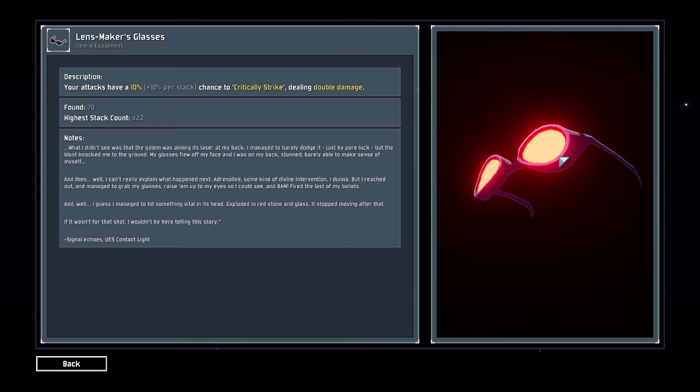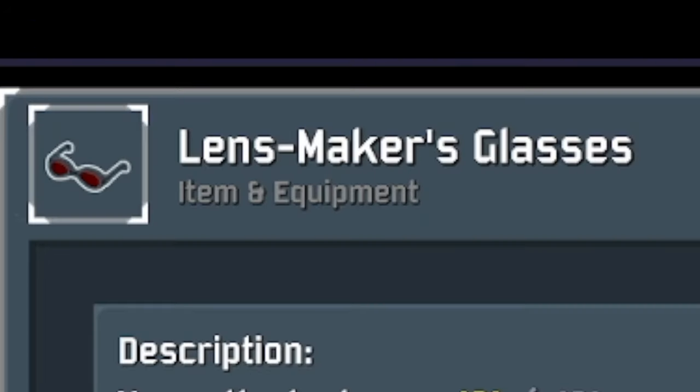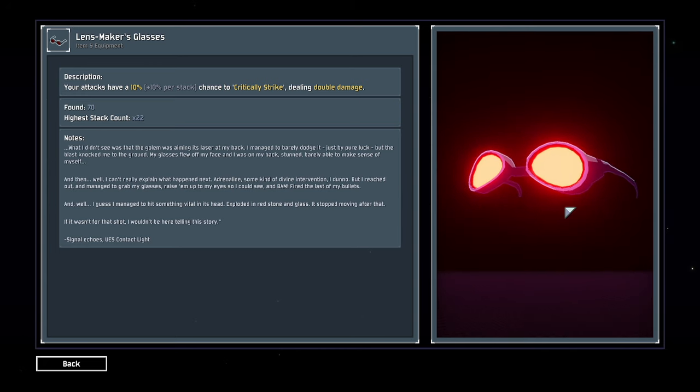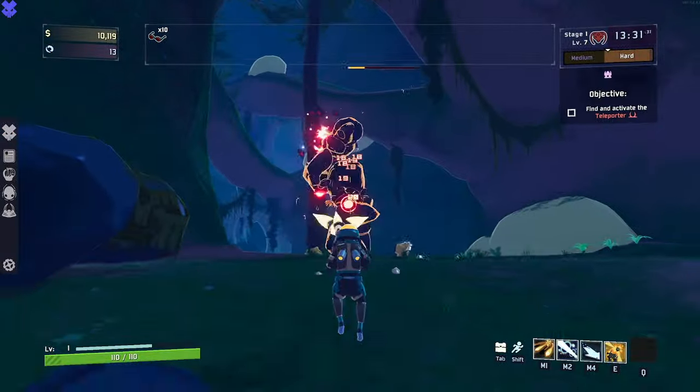As for the Crit Glasses, officially known as the Lens Maker's Glasses, this white item grants you a 10% critical hit chance per stack, with a critical hit doing double damage, indicated by these red damage numbers here. That's a lot of damage.